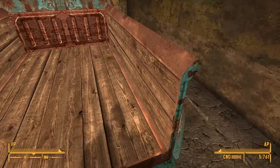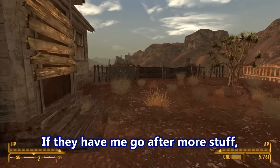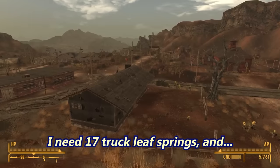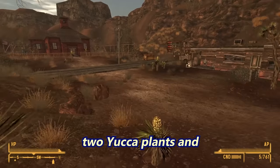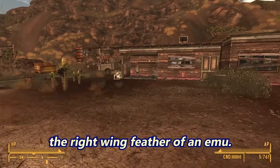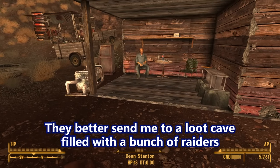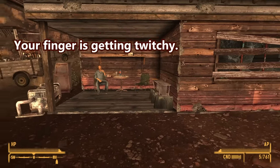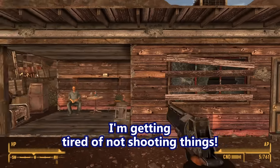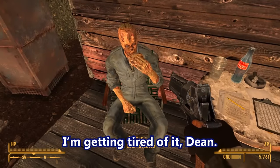Another toolbox. And that's the last ingredient we need, I think. If they make me go after more stuff — I need 17 truck leaf springs and two yucca plants and the right wing feather of an emu — they better send me to a loot cave filled with raiders so I can shoot all the raiders and get all the stuff. Your finger is getting twitchy! I'm getting tired of not shooting things! Or shooting things and rewinding time so they don't know about it! I'm getting tired of it, Dean!